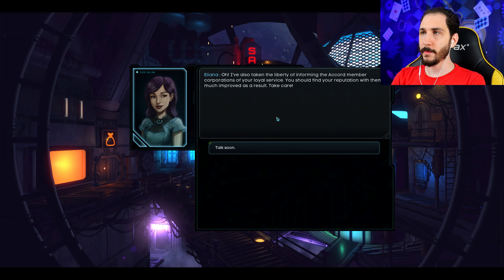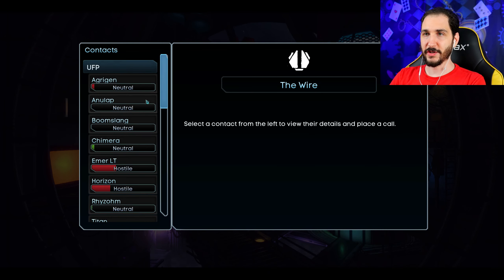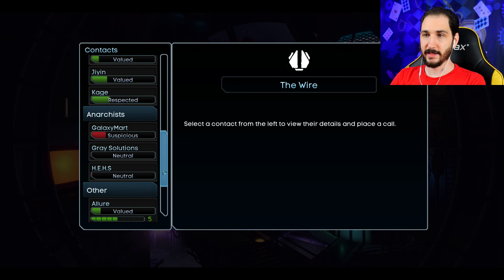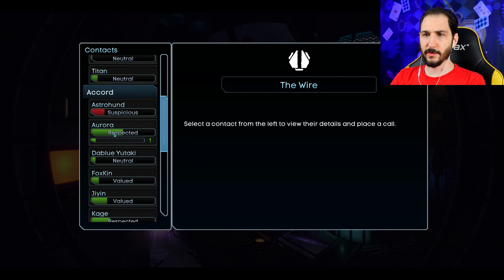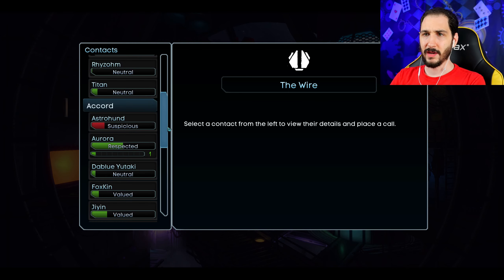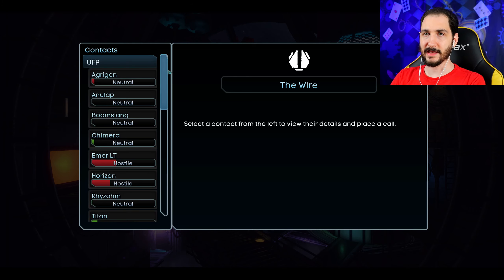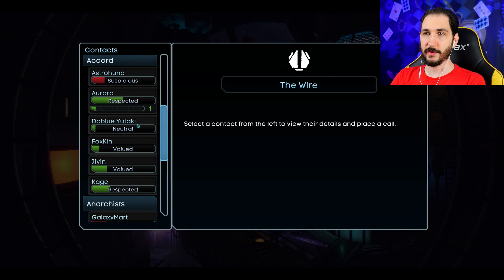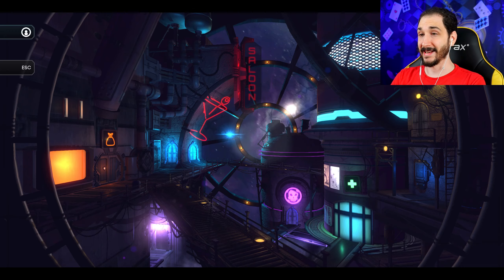Eliana has taken the liberty of informing Accord member corporations of our loyal service, so our reputation with them is much improved. We check faction standings: Workers United and Galaxy Mart are not happy with us. We're doing okay with Jayen — that's who we were trying to boost with. The Blue Yitake is somebody we actually should be trying to help and not disregarding. Astro Hunt is in there too.